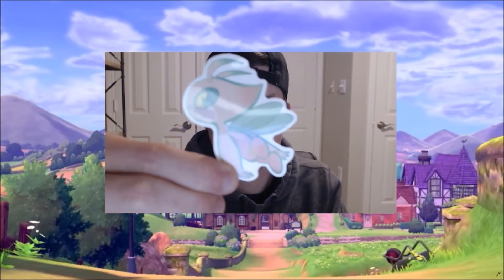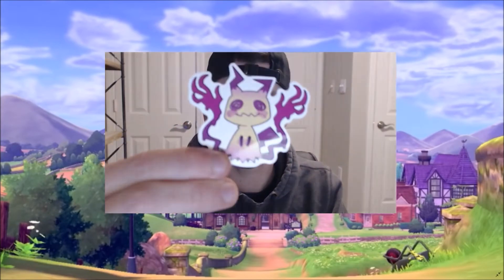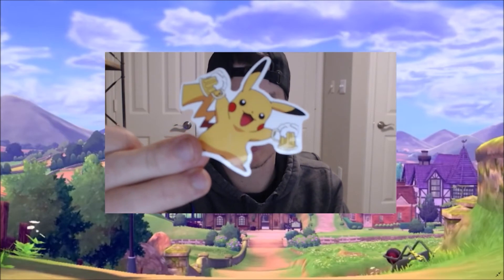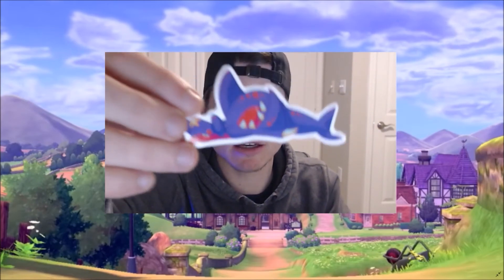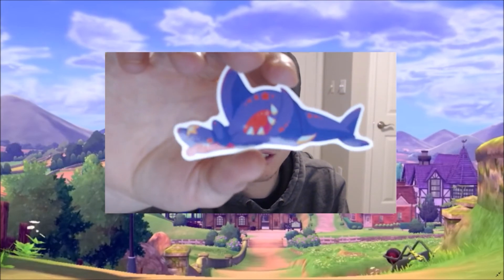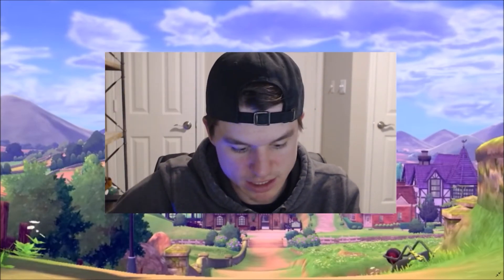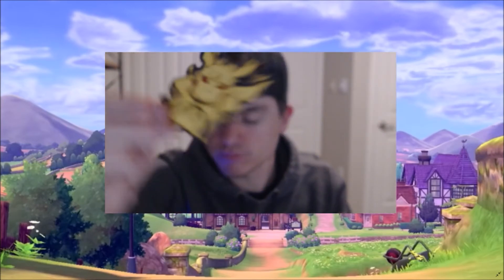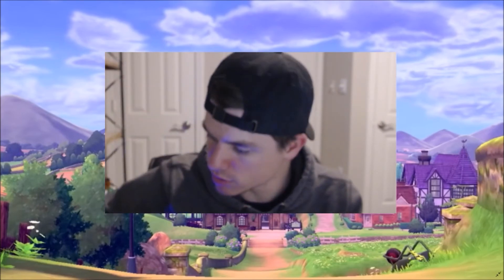We've got an X-mon sticker with Pikachu and Psyduck, kind of interesting. We've got a Celebi. Then another Mimikyu. We've got a drunk Pikachu — Pikachu's ready to party. My mind is blanking on this next guy but he's the one — I think it's Gibble or something that evolves from it — and he seems just passed out or something. And here's a ninja Pikachu, kind of cool.